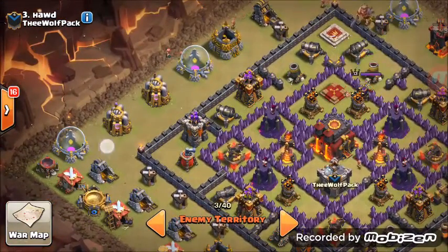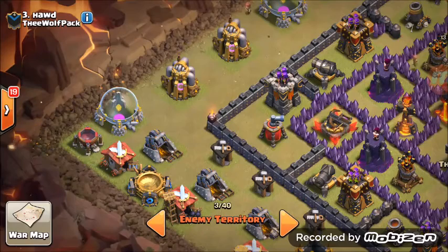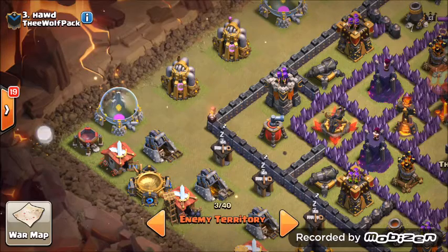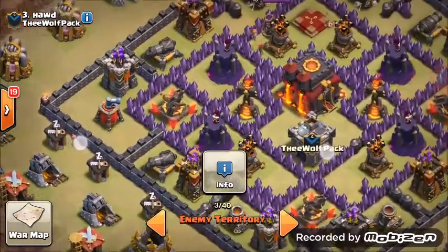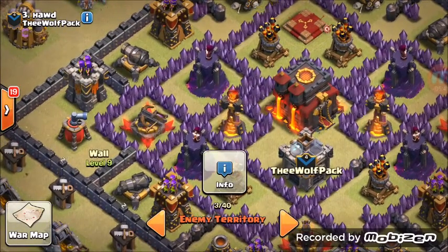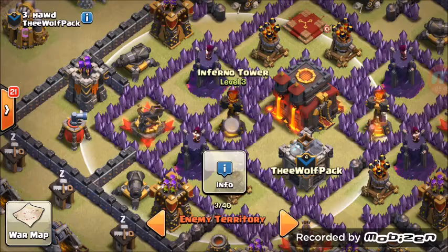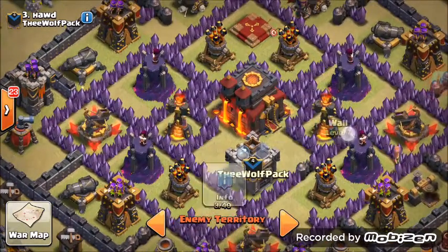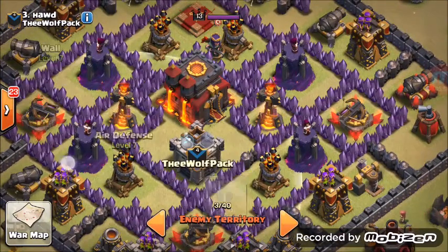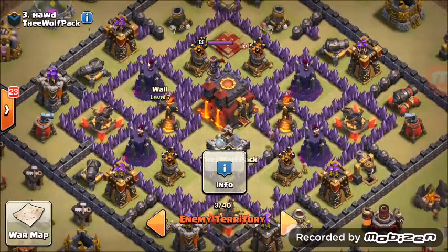Wall breakers: one, two, three, four, five, six. BK, AQ, PEKKA, two witches or four witches — whichever you chose — and the rest wizards. Once they get to this area, rage. Remember to use the freeze only when it locks onto your Barbarian King; if it does not, just wait and be patient. When your units get in the middle, rage here again. Poison in the middle or around this area. That's number three.